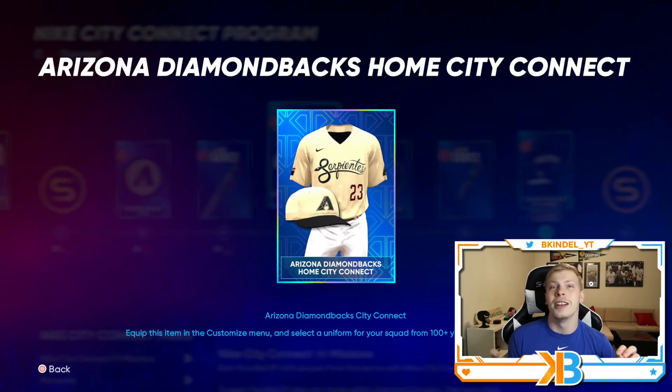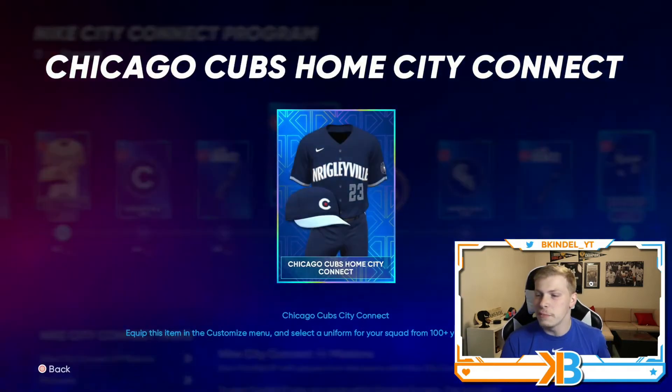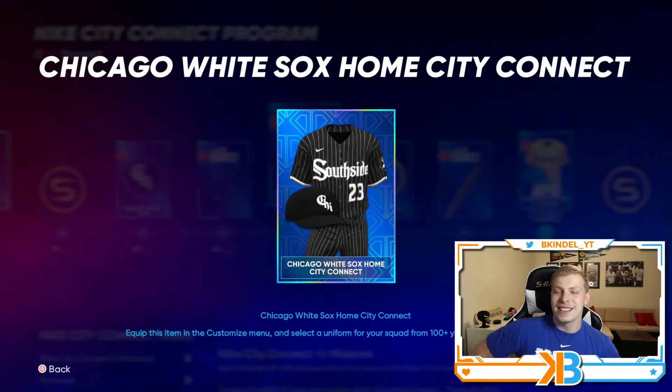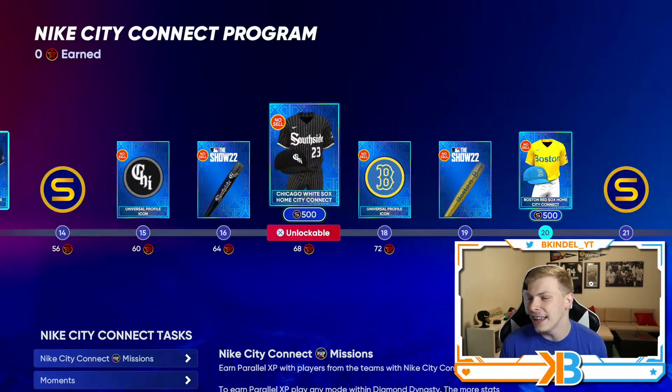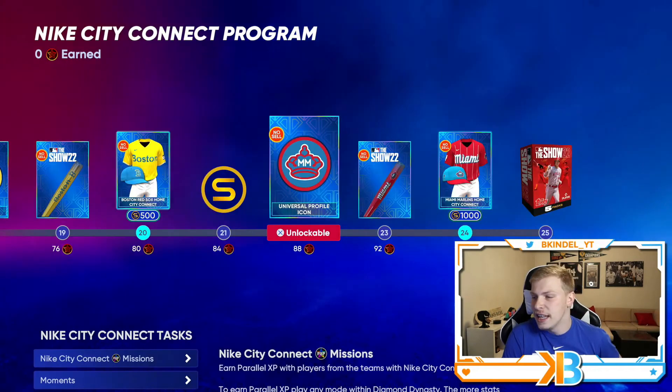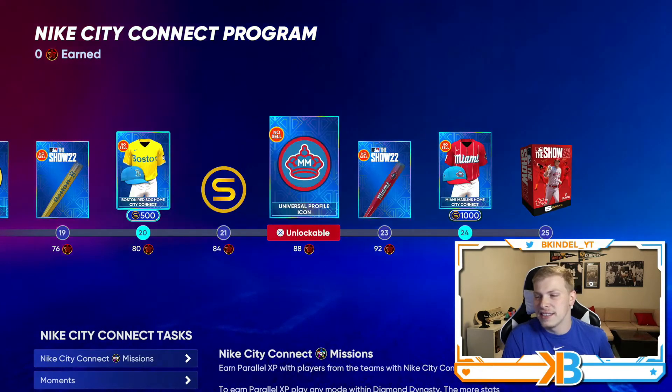The Diamondbacks one is really cool too. I really like the cream color serpentines — it's branded like with a snake. Looks pretty sick. Cubs one — fucking hate it, the Cubs can't do anything right. The White Sox though, the South Side, this is kind of clean, it's a little different, I like it. Boston — this is the most hideous thing I've ever seen, I can't believe people are actually going to wear this. And then you got a thousand stubs here too.